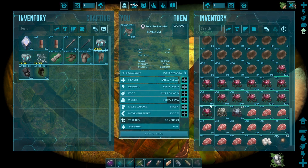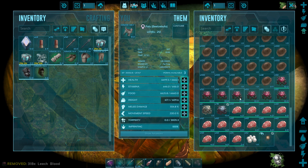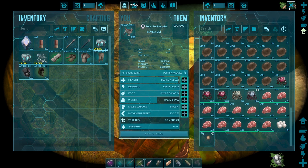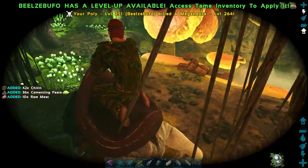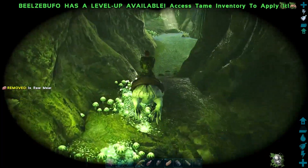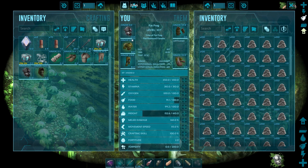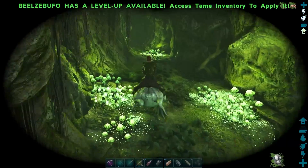We got tons of leech blood — way more than we will ever need. We'll keep the megalania as a tribute; we might need it for the Overseer. We got 52 silica pearls and a torch sparkler skin for some reason. We're just going to head out of this cave and grab whatever new bugs have spawned in. Just out of curiosity, we've lost quite a bit of durability on the gas mask already from barely being in here. Let's head back and take our cementing paste back to base.